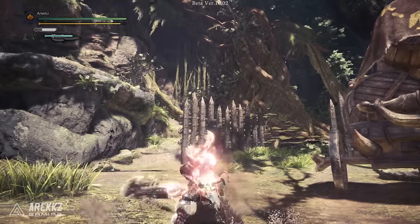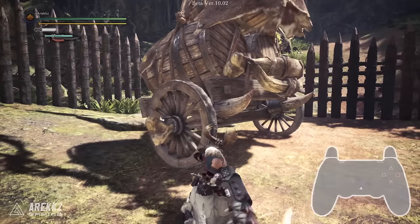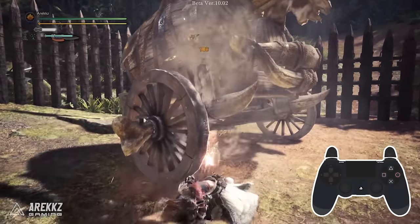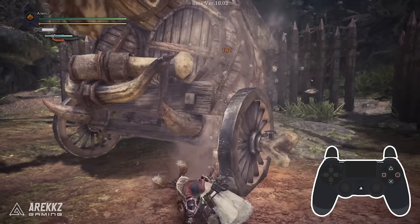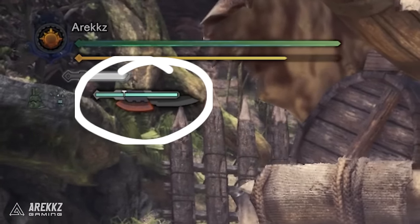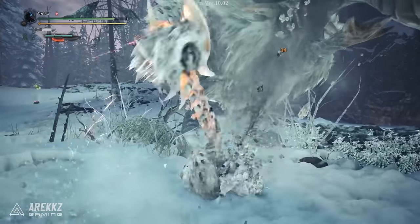First, let's start with the flashy new move: the heavy slam. If you begin by pressing circle to perform the wild swing, after a couple of swings you'll notice a glow. At this point you can press triangle to perform the overhead heavy slam. Not only is this a strong attack in itself, but doing this also powers up the axe — you can notice that by the little glowing segment on the UI. In this powered-up state, it makes it even easier to flinch monsters, so if you're trying to create a big opening, this is a great way to go about that.